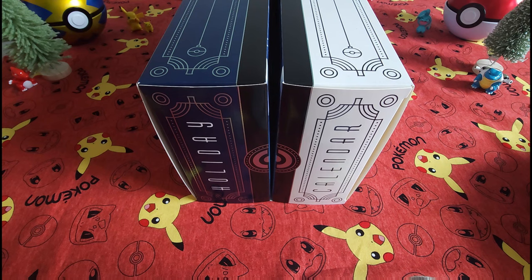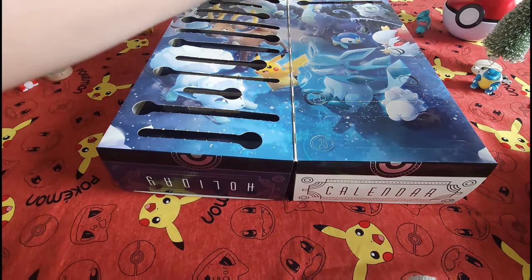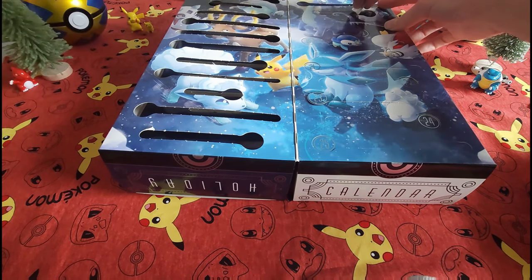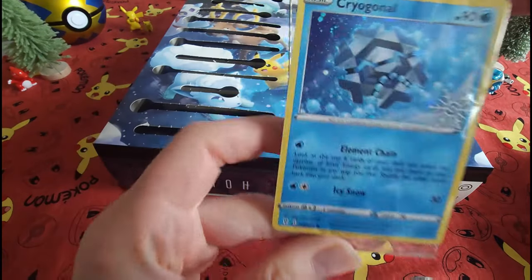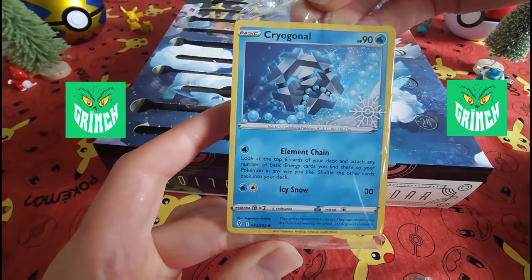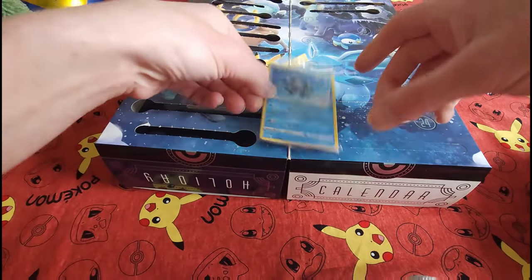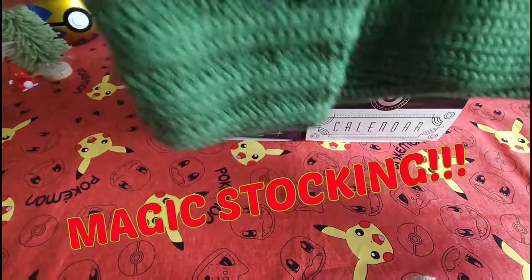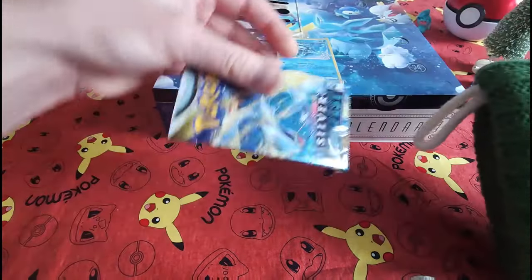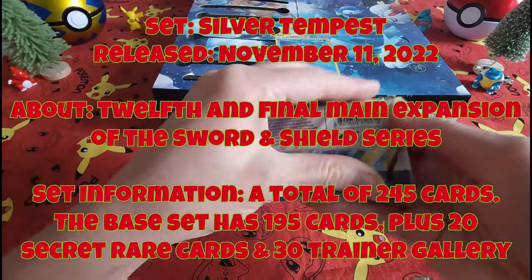Hey everybody, welcome back! Collectible Card Chick here. Today we are on Day Sixteen of our Pokemon Holiday Calendar opening. Let's see what today brings us. We've got a lovely little card — obviously snow elements, winter themed. Let's put them away. Let's reach into our magical stocking. What do we have today? We've got a Silver Tempest — let's open it up and see what we've got.